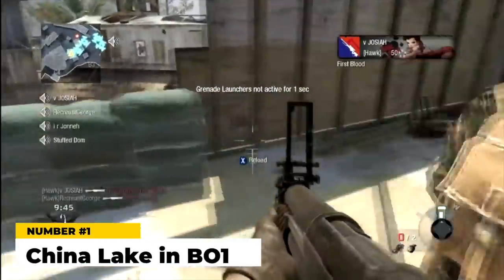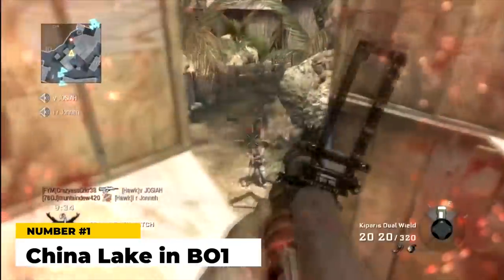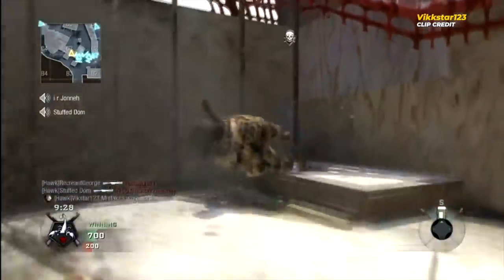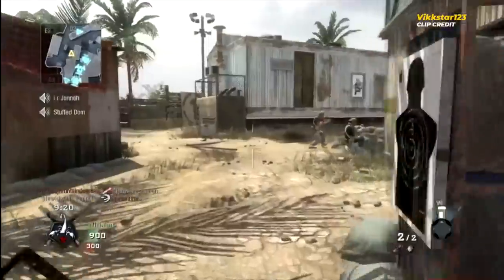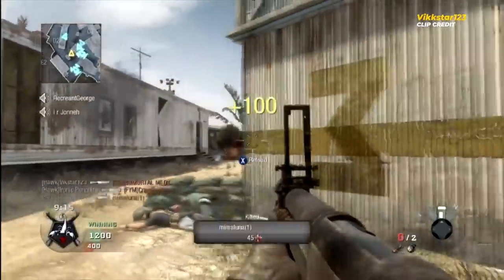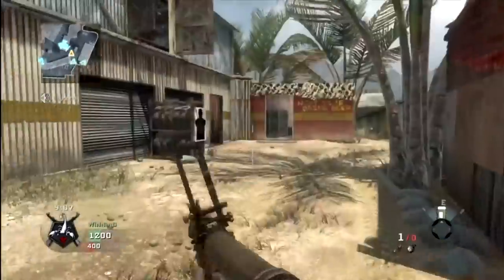And the number one worst gun in CoD history — the China Lake in Black Ops 1. There's no surprise here. It was a grenade launcher and it didn't take long for the community to start making fun of it. It was extremely heavy and ridiculously clunky — moving about half your normal speed when equipped. When you actually fired it, the grenade had to travel a certain distance before it could blow up, making it useless at close range, and once it blew up the blast radius and damage were minute. The China Lake was a total waste of space. There was no reason to ever use it instead of just throwing a noob tube on your primary. This is the single worst weapon in CoD history.